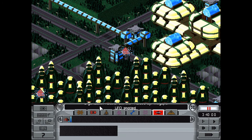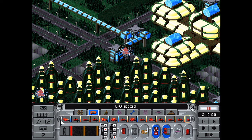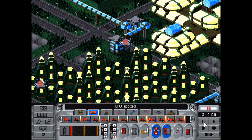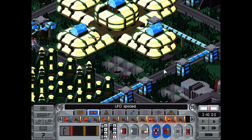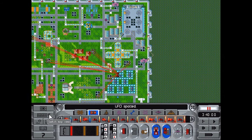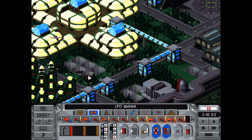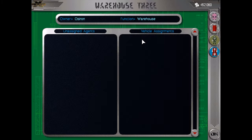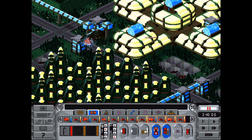UFO spotted — here we go. It's these boys again, fast attack ships. All righty. Get everyone waiting for that next annihilator to be made — that would be nice.